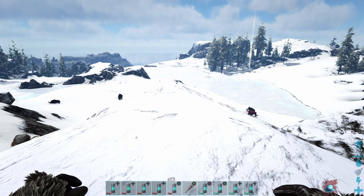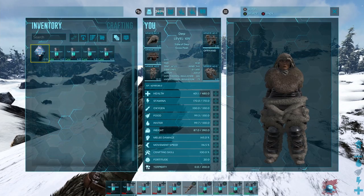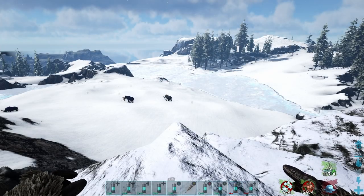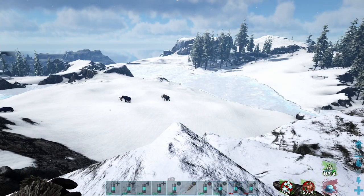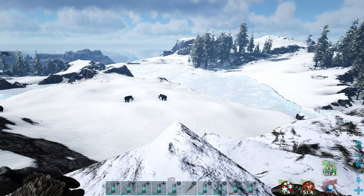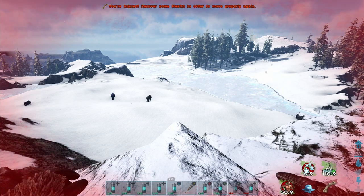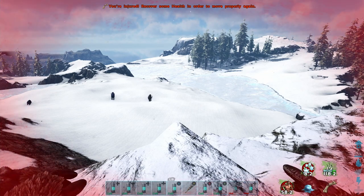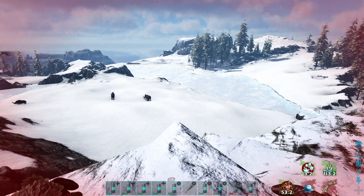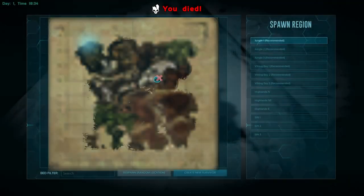I wanted to test this in the Ragnarok murder snow — this place is so cold you get instant ice cube status, and just standing there with fur armor on I was dead in 81 seconds. Taking a sip from the hot canteen for the warming buff, even with the buff my health was going down pretty rapidly, and 145 seconds later I was dead — almost double the survival time without the canteen. This might be enough extra time to retrieve your death bag or quickly grab an ice wyvern egg and get out.